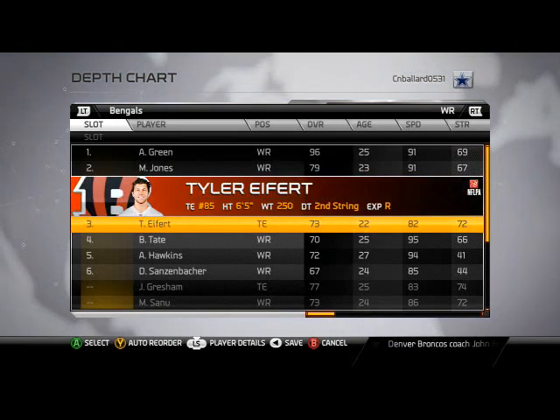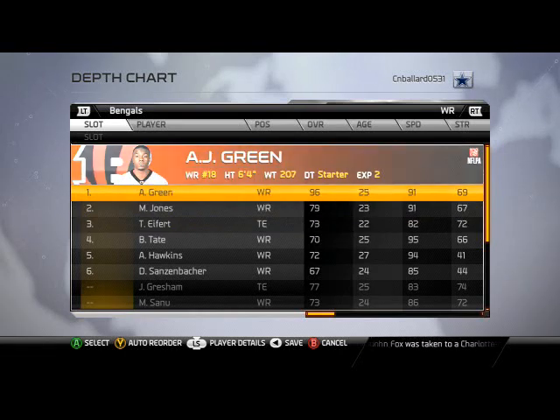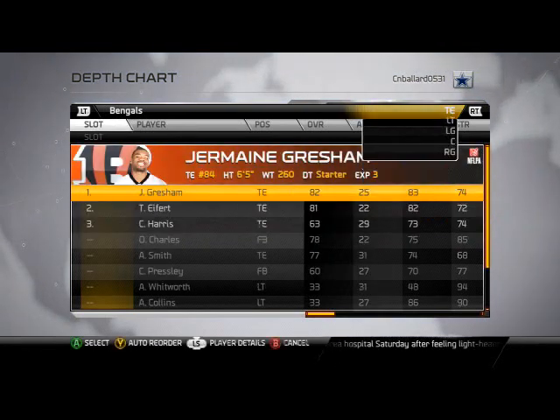Receivers: we got Green, we got Jones, we got Eifert. Eifert will be in the slot, so that's the way we'll roll there. If you guys want more speed, sometimes I like to put Hawkins in there, sub him in, but I like Eifert as well.